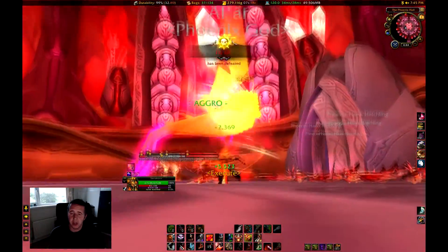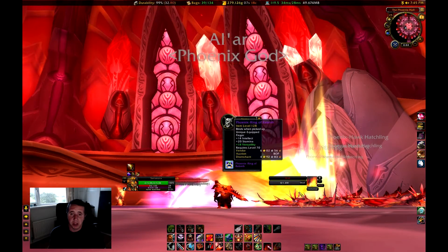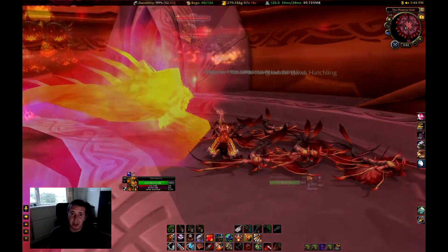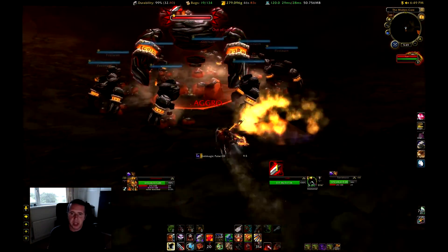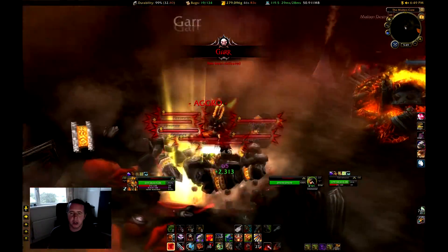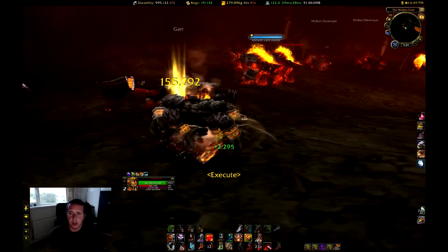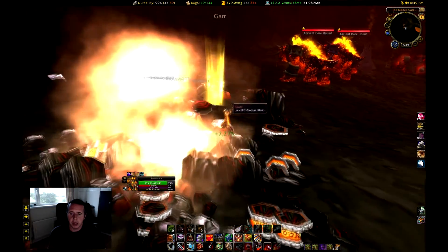It's a fantastic way of getting that. Ahn'Qiraj — I've never really farmed it but it's never dropped either. Run right the way through, go through to Geddon down in Molten Core, clear the whole of Molten Core, and get Blood of the Mountains off some of the destroyers as well to make some money that way.